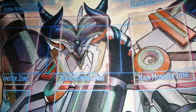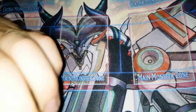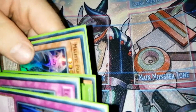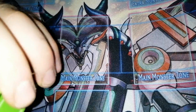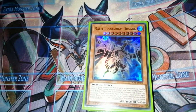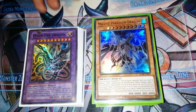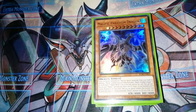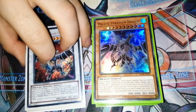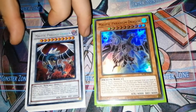The extra deck isn't really too important beyond that. I'd maybe run something that stops your opponent from using their field - like Skill Drain - because when your opponent can't use their field it messes them up, especially against decks like Sacred Beasts. But overall it's just a really fun deck. Malefic Paradox Dragon is a really cool boss monster, and Bonds Beyond Time is a really good movie.